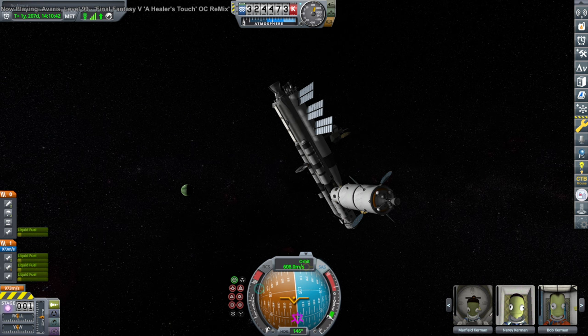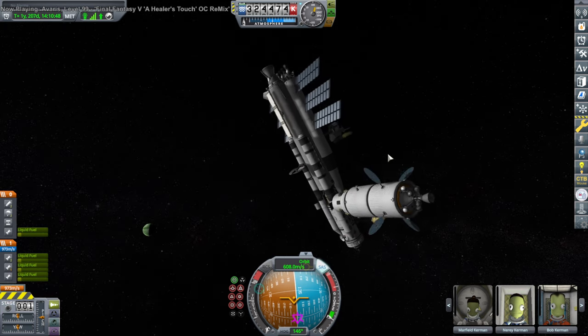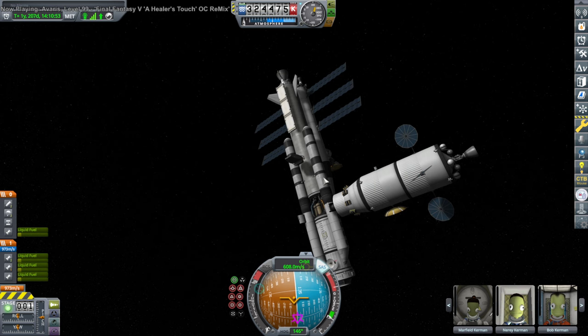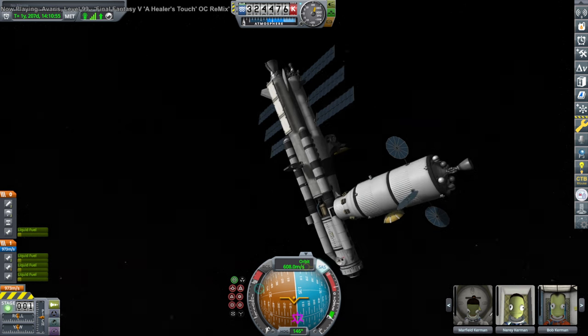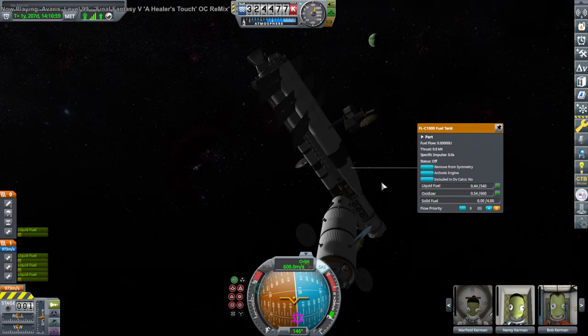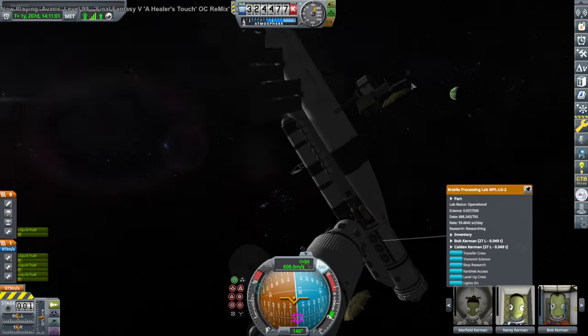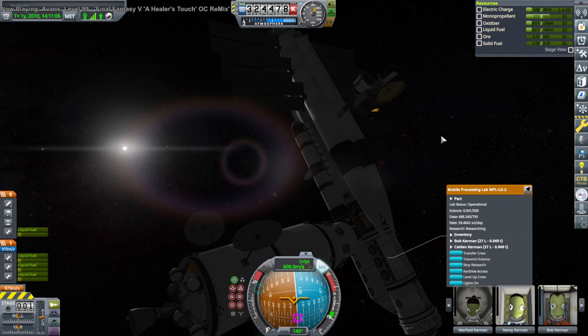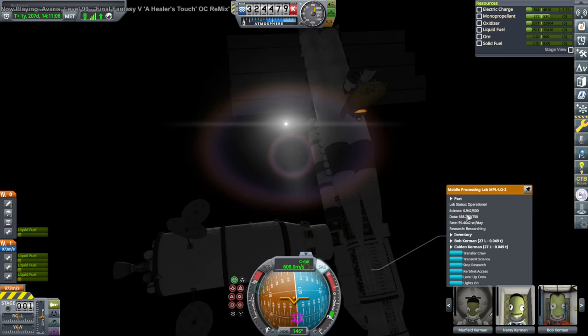Hello everyone and welcome back to all the crazy things — my stock science mode exploration in Kerbal Space Program 1.12, where we are around Juul Spaceship One. I need to get a whole bunch of batteries off of the refueler, even though all those batteries combined don't really give us enough to transmit the science. But if we just don't fill up the science completely, it'll be alright. I hope that if we have 250 science it'll be able to transmit properly — I just can't have it fully topped off.